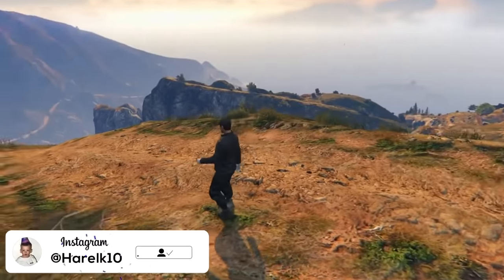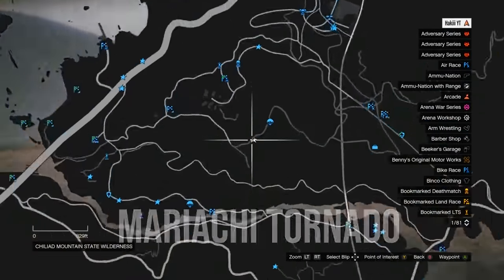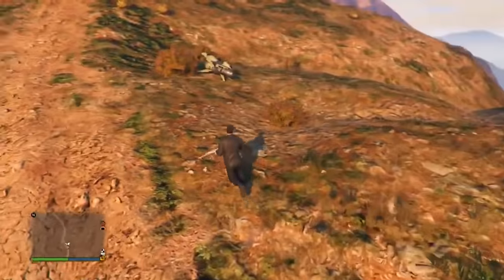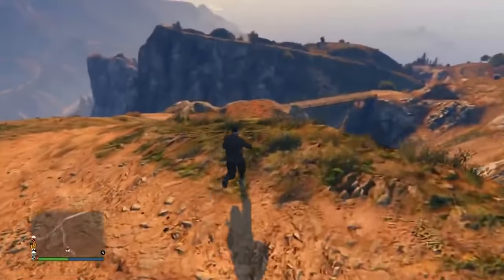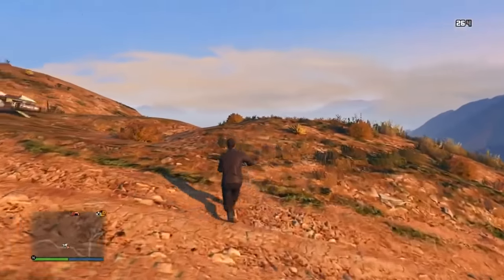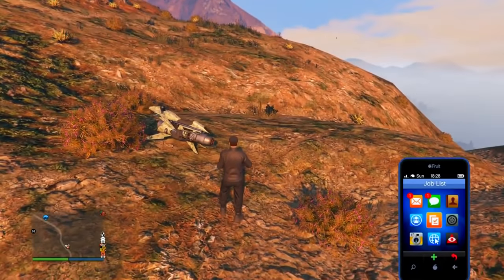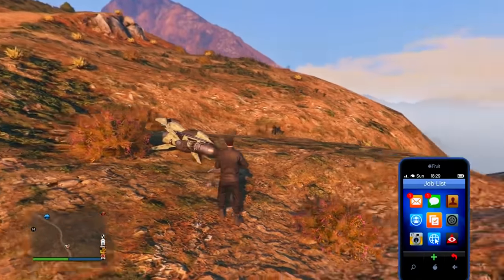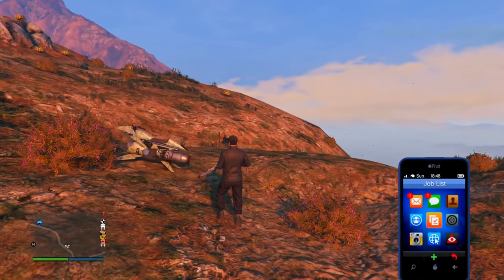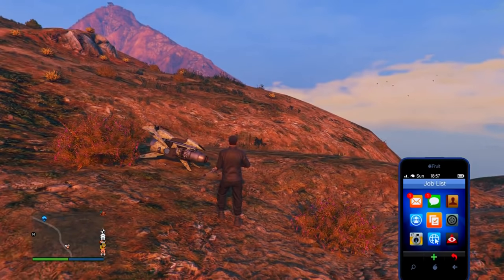Head to this exact location on the map. Make sure you have either an Oppressor Mk2 or some sort of helicopter. The Tornado is going to be spawning on that hill right there, but you want to be on this other hill for a reason. Pull up your phone and check the time — you want it to be about 6:30. When it turns 6:30, face away from the spawn location including your camera angle. At exactly 7 PM — 19:00 in game — it will spawn there.